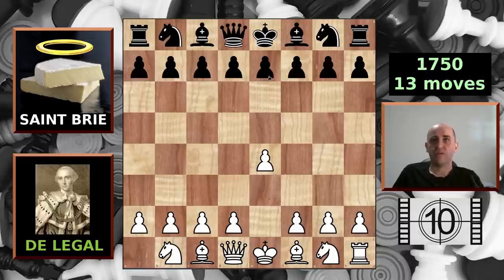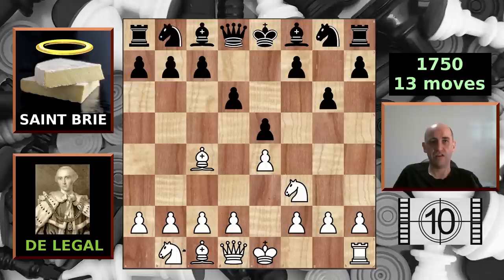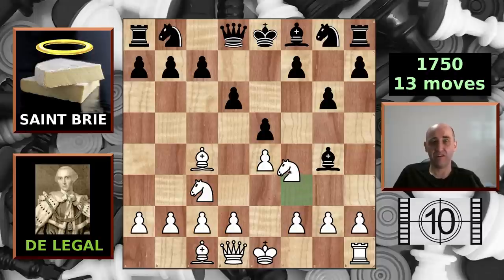He goes e4. The holy cheese replies with e5. We have knight to f3, then d6, and a little bit more controversy — some German authors in the 19th century think that the knight was played here first, but we'll go with the older documented move order, which is bishop to c4. We have g6 from the holy cheese, and now knight to c3. Here the cheese pins the knight, or so he thinks, and Delegale puts his hand on the knight and starts to move it, saying 'oh no my queen' — and immediately his opponent says 'you touched it, you gotta move it.'